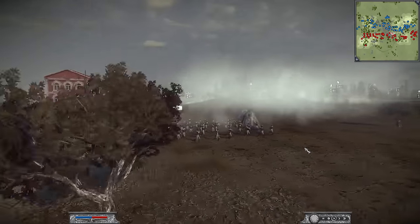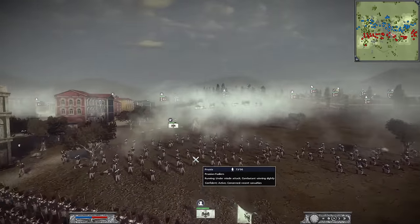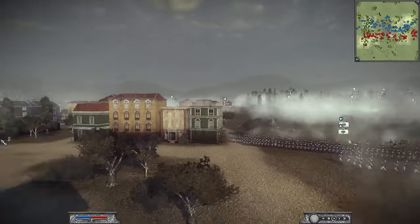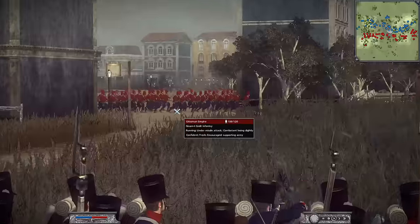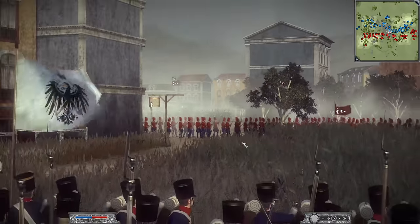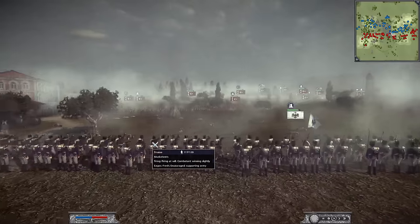Here we go — the first engagement has started. The Prussian Fusiliers are taking the first shots, but they're going to get shot back at by some Ottoman line infantry. They're going to be falling back to their main line where the musketeers and foot guards hold. Inside the town there's a little engagement, and those Ottomans are pushing up into position. We got some Ottoman cavalry in the background looking very unhappy — it looks like they're going to be trying to charge in. More cavalry are now charging from the hills, going straight into these musketeers.